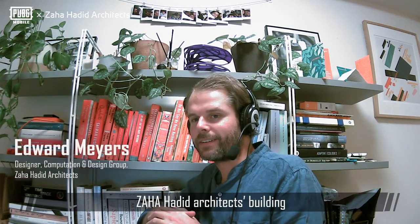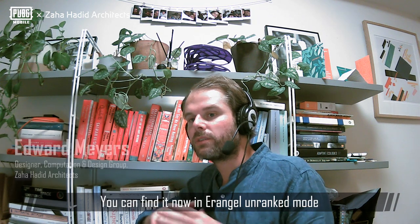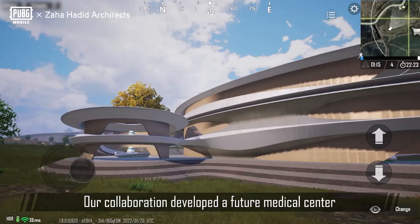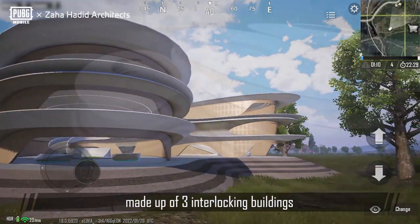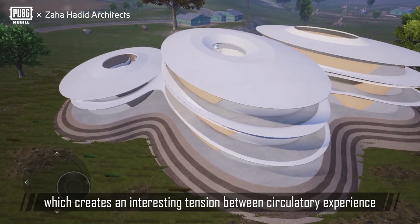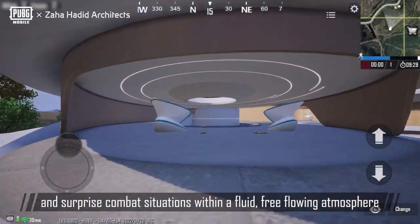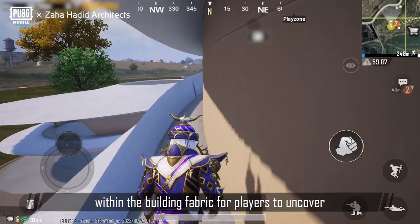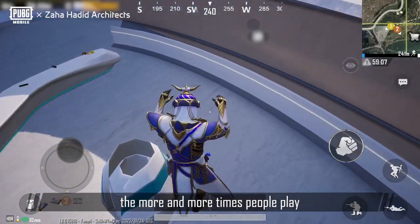Zaha Hadid Architects' building has come to PUBG Mobile and you can find it now in Erangel. Our collaboration developed a future medical centre made up of three interlocking buildings, which creates an interesting tension between circulatory experience and surprise combat situations within a fluid, free-flowing atmosphere. One of our goals was to incorporate several hidden features within the building fabric for players to uncover the more times they play.